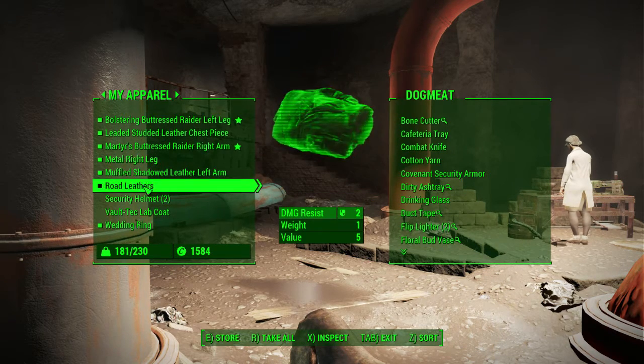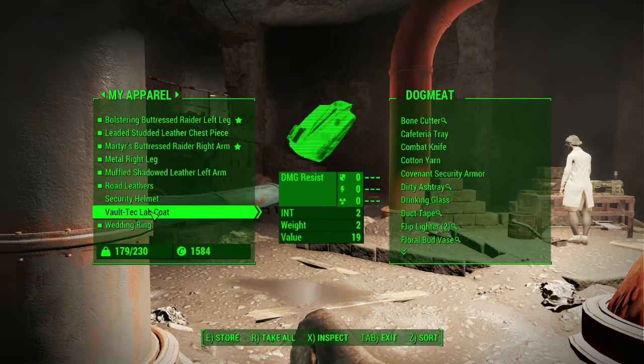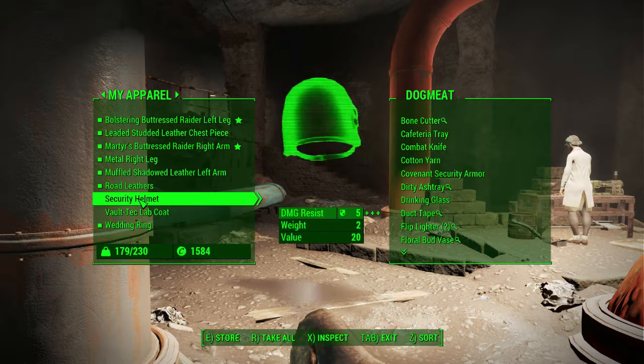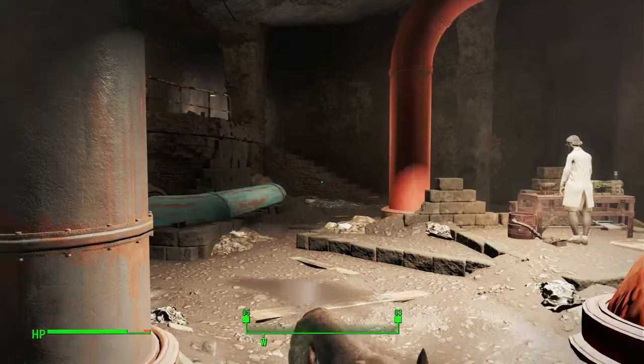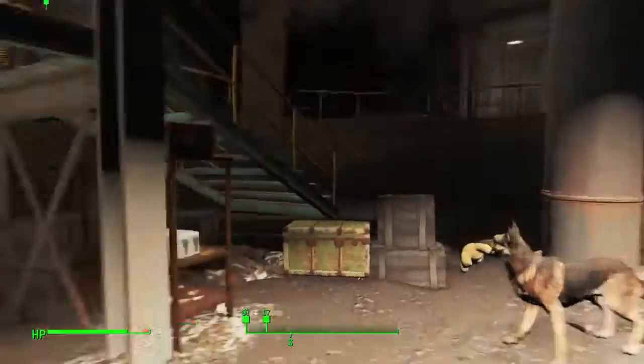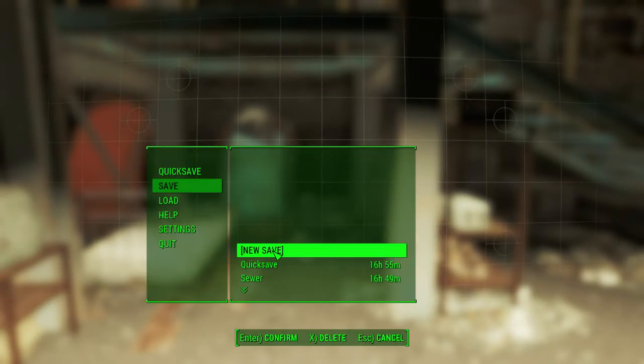Pocketed shadowed leather — okay, I can get rid of that. Baltic lab coat — it does give me INT. Cool, that's good. I don't know what that does though. I guess it increases XP, but it's not the same as other Fallout games where INT would let me do more stuff. Anyway, what did you pick up? Okay, whatever. Let's quickly save here.